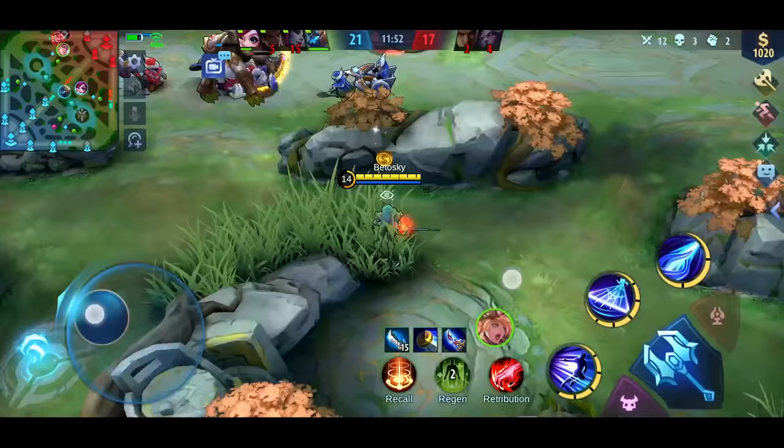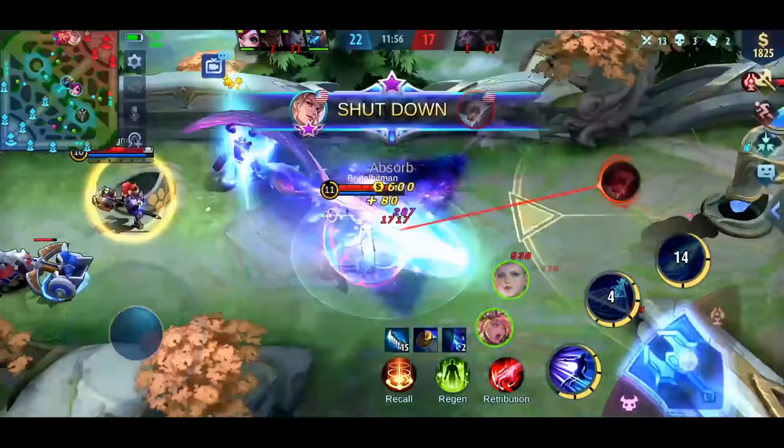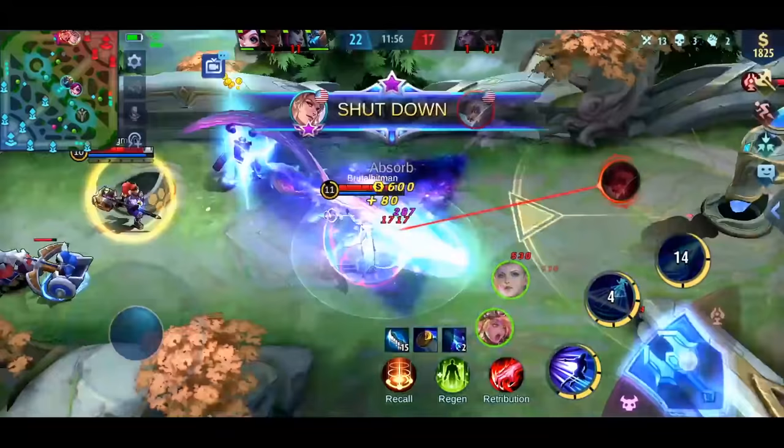Once I saw that Lolita used her first skill — which is a stun — that was a green light to go. Granger used the item Wind of Nature, but that doesn't make him immune to Lancelot's ultimate.